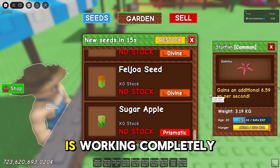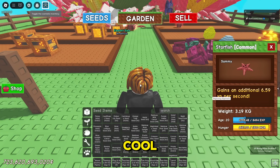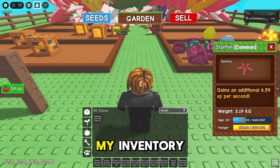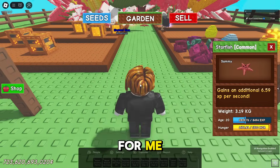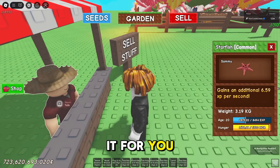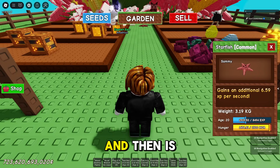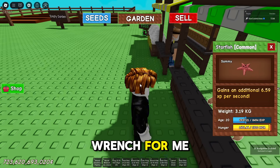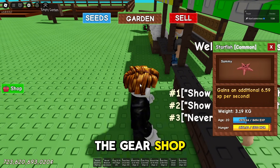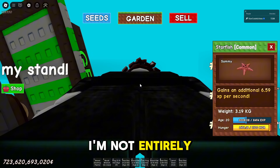The macro is working completely fine — it's buying all the seeds for me, which is pretty cool. Now it's going to teleport to the gear shop. Actually, you don't need to put the recall wrench in your inventory manually — it's going to do it for you. It aligns everything up and then buys the recall wrench. Now it's in the gear shop.